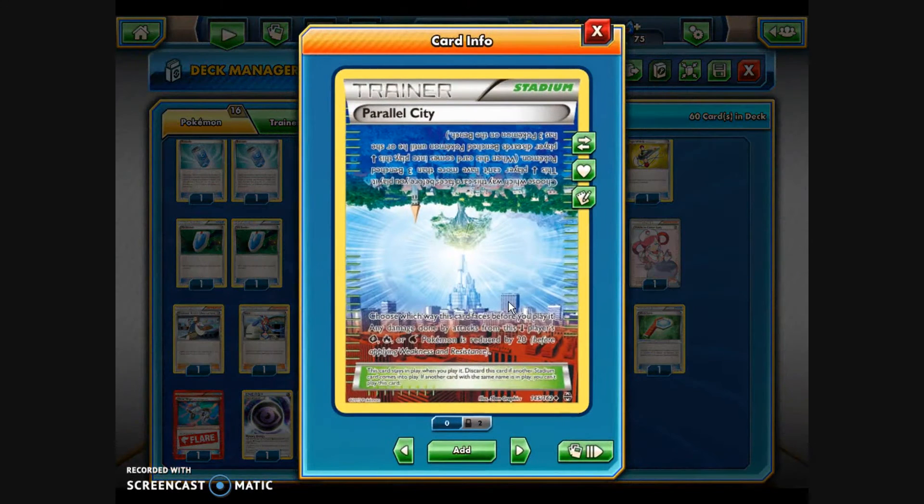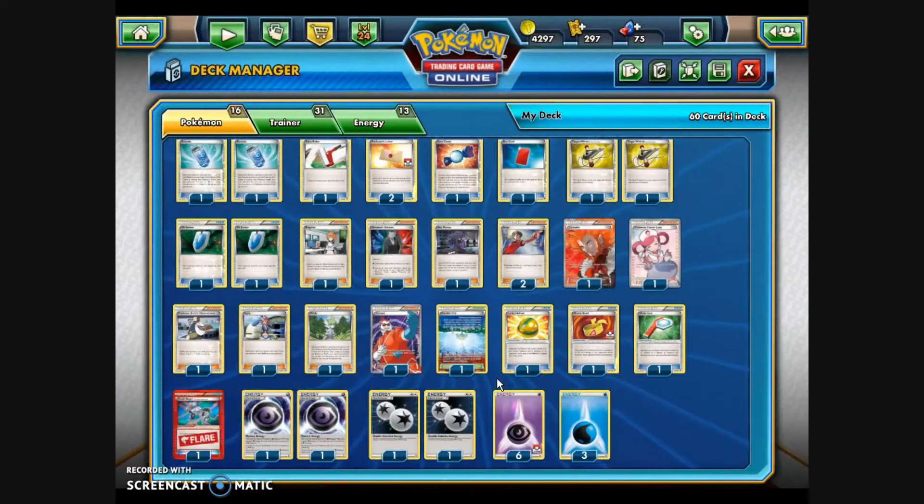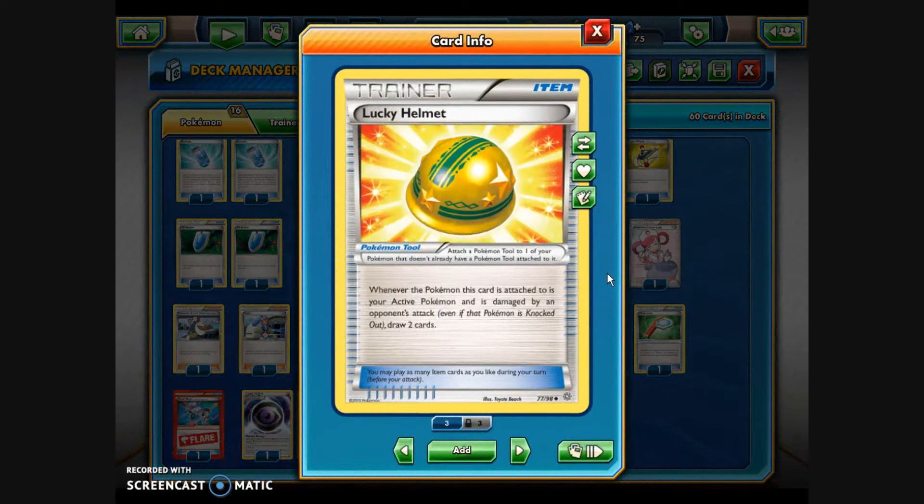I'm going to include Parallel City. I want to angle it so the blue side faces me — the player on the blue side can only have three bench Pokémon, which is fine since I'm only focusing on three Break Evolutions anyway. The red side, facing the opponent, reduces damage from attacks by their Grass, Fire, or Water Pokémon by 20, so we minimize damage from those types.